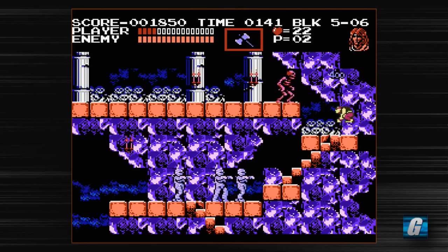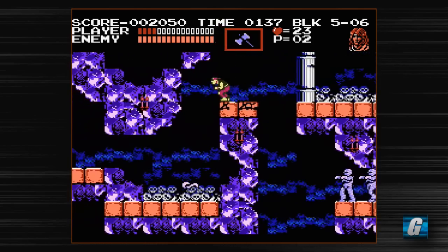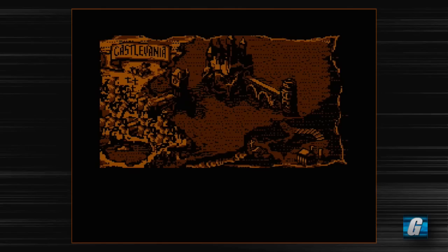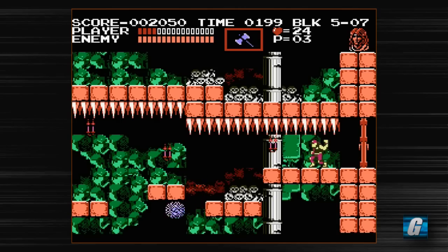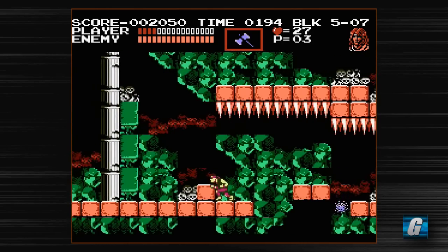Yeah, this playthrough is actually taking a little bit longer than I expected. I wasn't planning on really dying at all, to be honest, but it is interesting discovering some of these things as I play. Like, I had no idea I could cling onto a wall and jump. I'm actually surprised it put me at the checkpoint that it did, because then I have to go through this section all over again. I'm pretty sure if I take the bottom route and die, it doesn't take me back to that checkpoint — it just starts a brand new level.